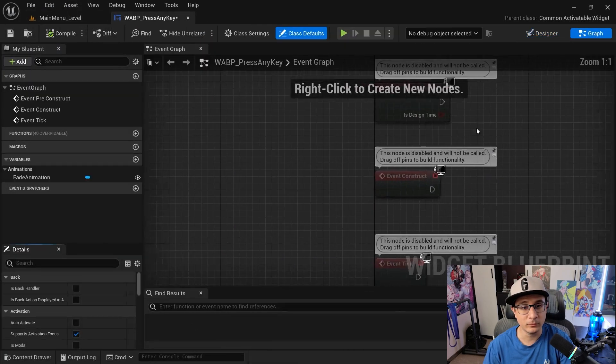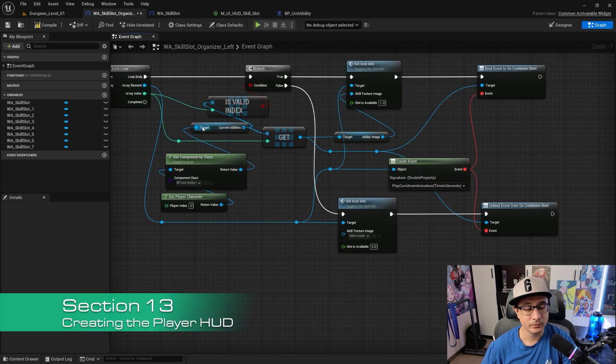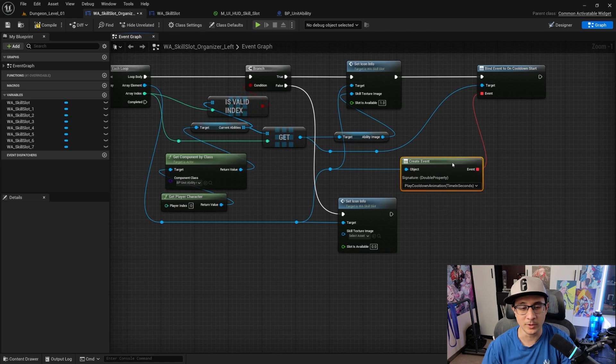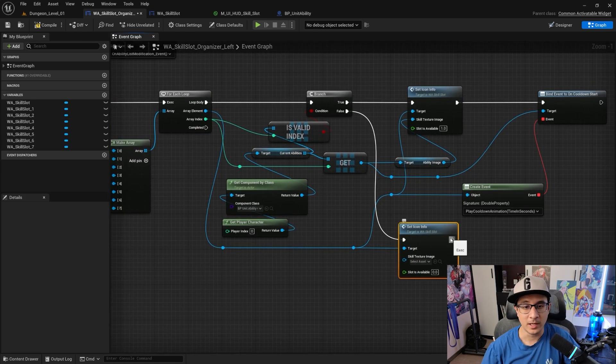Section twelve serves as your introduction to UI, and in section thirteen we add a user interface using Common UI — an HP bar and visual elements showing the player's HP, MP (magic power), and skill slots. We link everything to Blueprints so you can learn more about those skills.